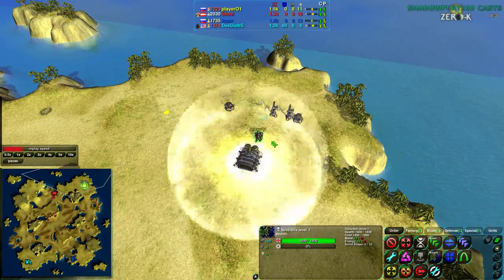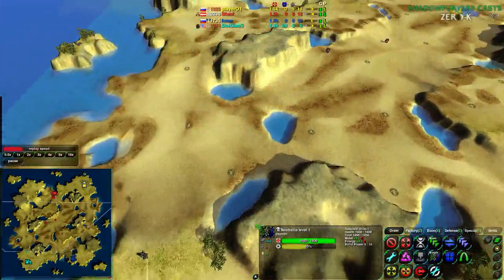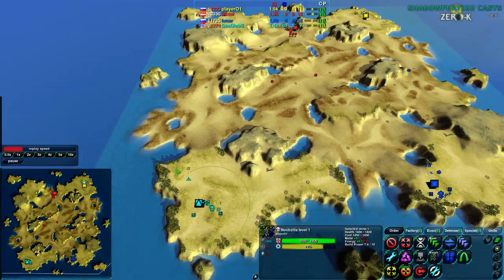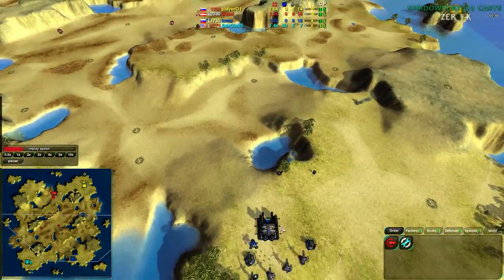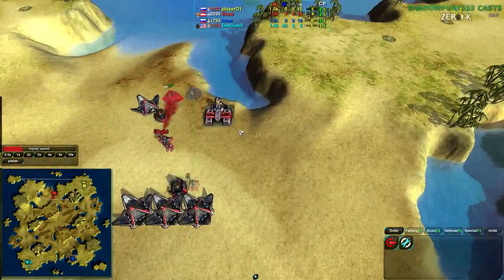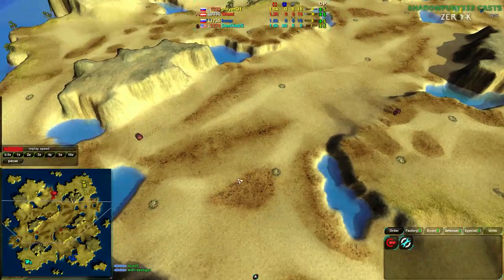Player 1 is going to be going for Cloakie, but hasn't built the factory yet — might not be realizing that fact plop is a thing you need to take advantage of. And an air factory for DDU, so a very quick air start on the blue side. KMAR did go for Cloakie, and Scuzzy and Player 1 going for Shield and Cloakie respectively.